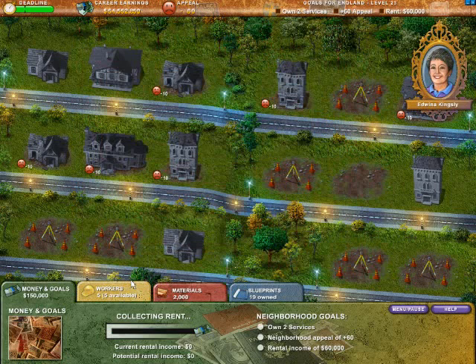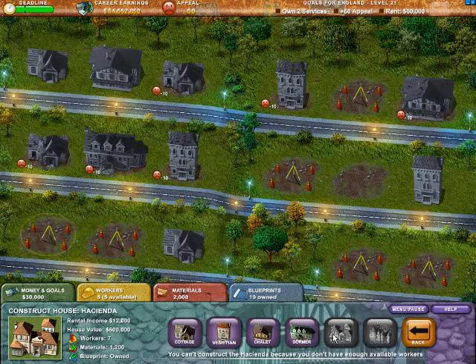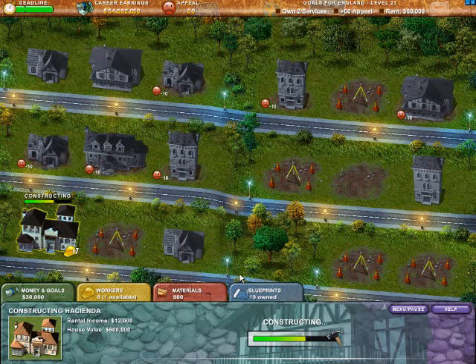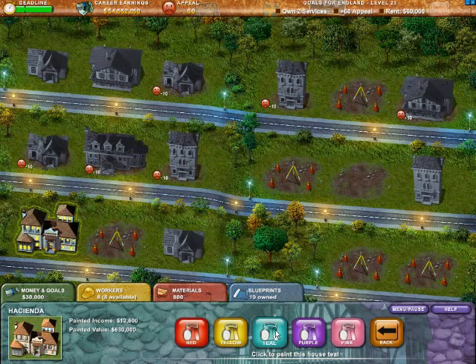Let's get cracking. I like to build the largest structure first, and we're going to need more workers. The Hacienda requires seven workers and we do have enough materials, so we'll pick up those extra workers and build that Hacienda. Since appeal is a big deal for this mission, we're going to go ahead and paint it, then sell it. Not only will that give us that five extra appeal we need, but it'll also give us a little more money with a nice coat of paint.